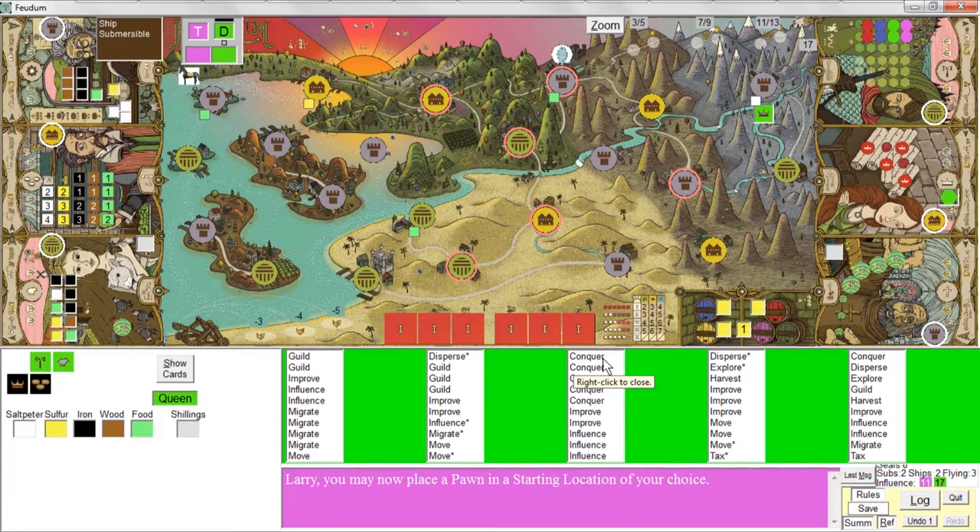Those are the three actions the Queen will cycle through if any one of them fails. For example, the Queen might draw a conquer card but can't perform it because she doesn't occupy the same location as something she could attack, so she'll try a migrate action. And if she can't do that because all five pawns are already out, she'll perform a move instead.